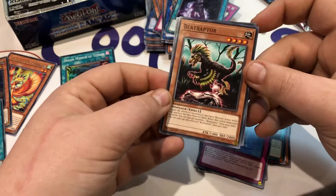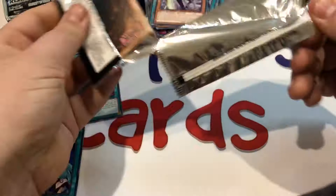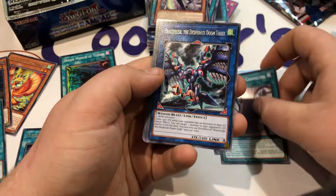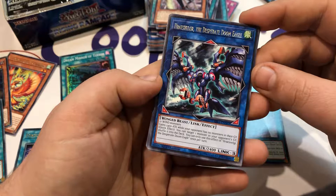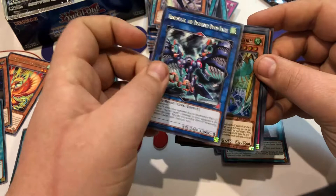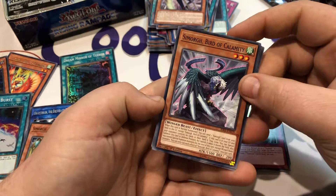Another Simorgh, another Reversible Beetle, Fuma Wave, Simorgh Roshi Channeling. We've got the Desperate Doom Eagle — gains 2400 attack while your opponent has no monsters in their graveyard, and as a quick effect you can target one monster in your opponent's graveyard and shuffle it into the deck. That seems like a really useful form of removal — kind of like a DD Crow effect. Really excited to see what we can do with this card. More wind type support, Simorgh Sword Sting, Bird of Calamity, Repulsion, and a Cross Debug to finish it off.